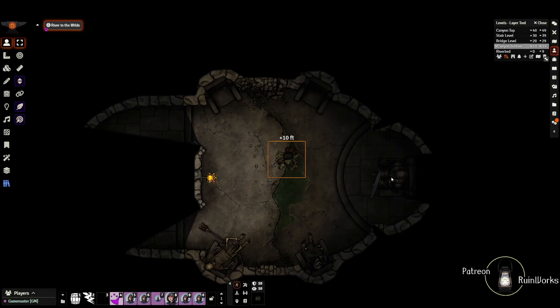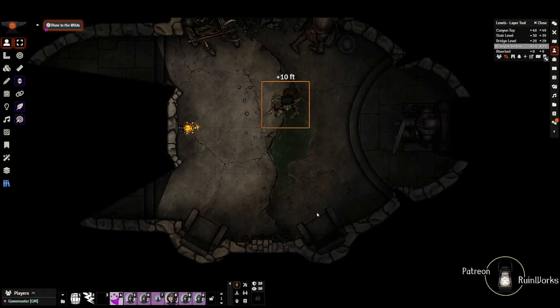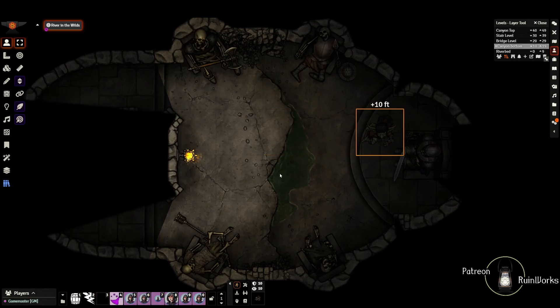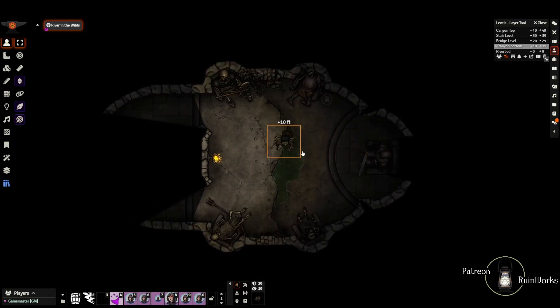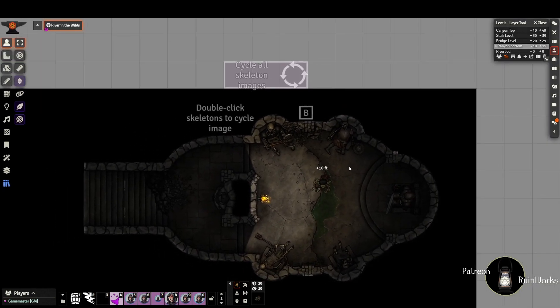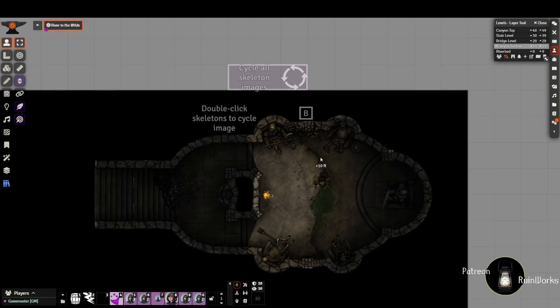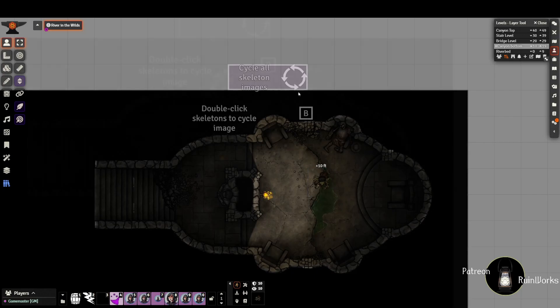You can double-click the torch here to turn it on and off. Double-click each of the skeletons to remove or add them back in - easily add them in or out. If the skeletons were to rise up - say an adventurer comes to inspect the sword and as soon as they touch it all skeletons rise to attack - you could have hidden tokens for skeletons and then remove the images. In the top margin there's also a 'cycle all skeleton images' button so you don't have to click each one individually. Be careful though because it cycles all of them, so if one is missing it'll keep that one.